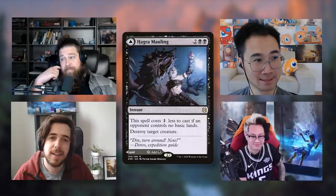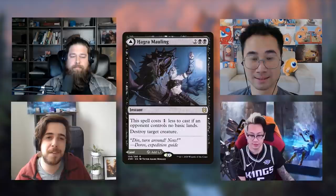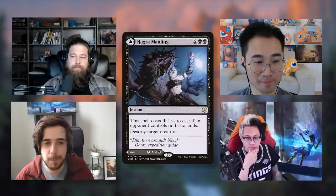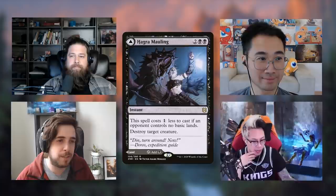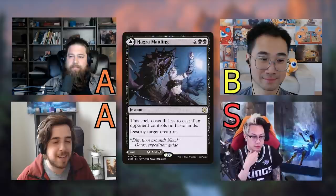Moving on to the next black card: Hagra Mauling. The front side is a four-mana instant — two and double black — that destroys target creature. This spell costs one less if an opponent controls no basic lands, so potentially three mana. The back is a tapped rare land that taps for black. Richard gave it B, Seth and I gave it A, and Krim gave it S.